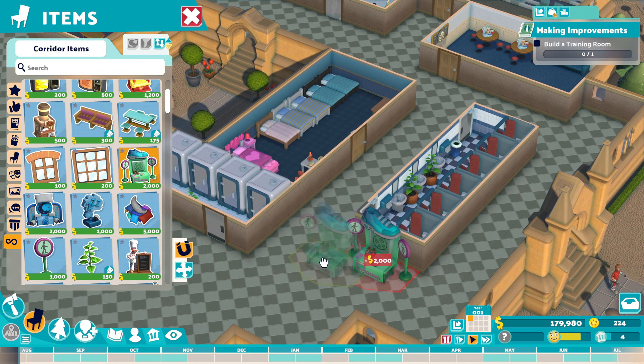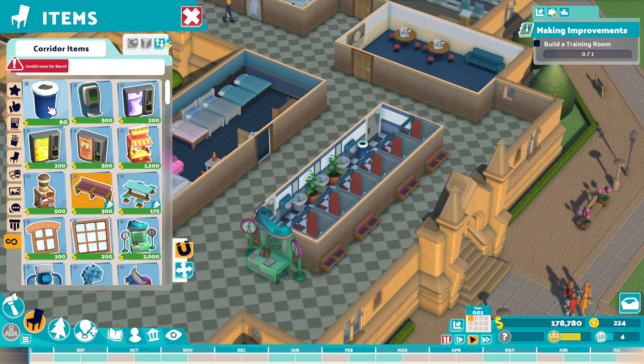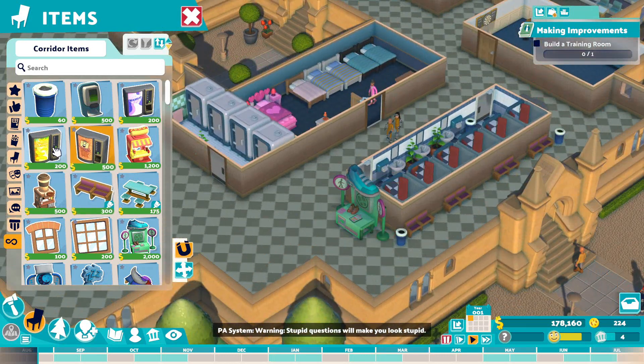There's this club thing - I know they're going to want that. Add that right there. Put it there. I like that setup. I'm going to put some garbage cans on the ends. It's trying to put it in the bathroom. That is a robot man. We just got a bunch of cyborgs walking in. Seems normal. Warning - stupid questions will make you look stupid.